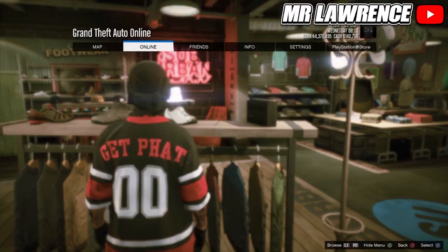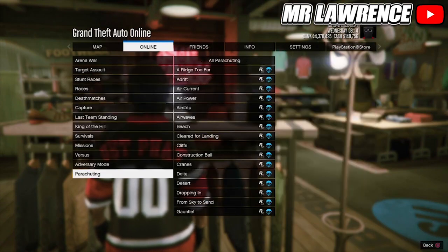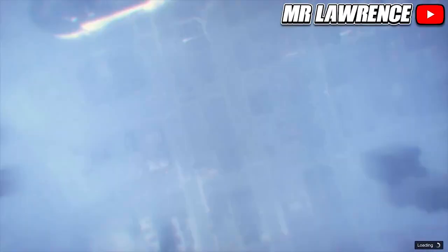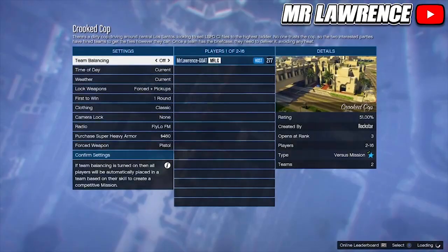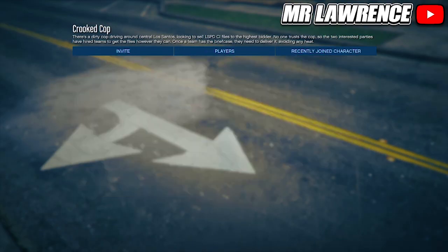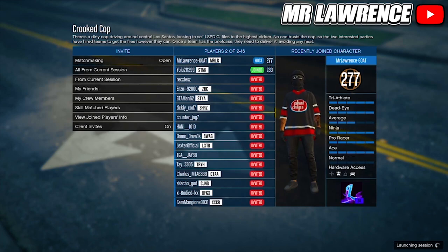Then press Options, Online, Jobs, Play Job, Rockstar Created, Versus, and start Crooked Cop. Change the clothing to Player Owned, then invite a friend or wait for someone to join and start the mission.